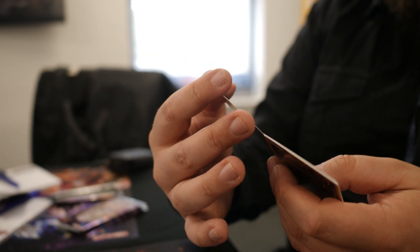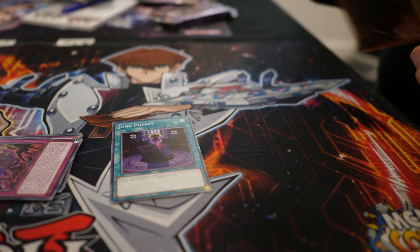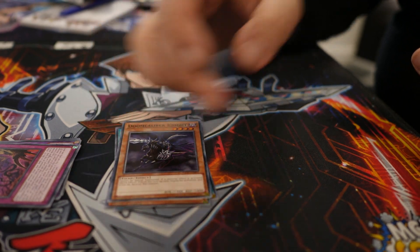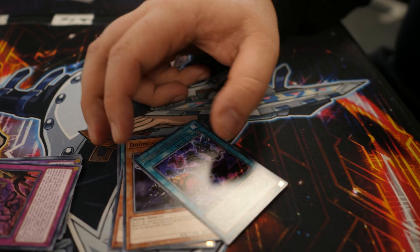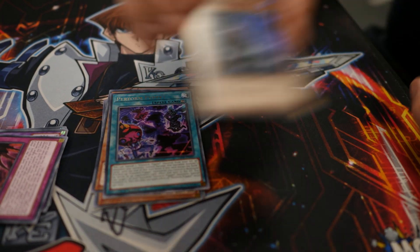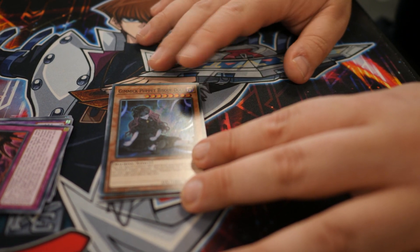Next pack — we only have six packs that we've been allowed to open and show off to you. We have Junk Puppet, the Gimmick Puppet card there. We have Evil Hero Infernal Prodigy. Doom Calibre Knight — very cool. Perform Puppet is new, and we did get a super: it's Gimmick Puppet Bisque Doll. Very nice looking card. And again, these aren't out yet — this is a big deal. These cards are not out for a while, so it's very nice of them to let us come and do this.